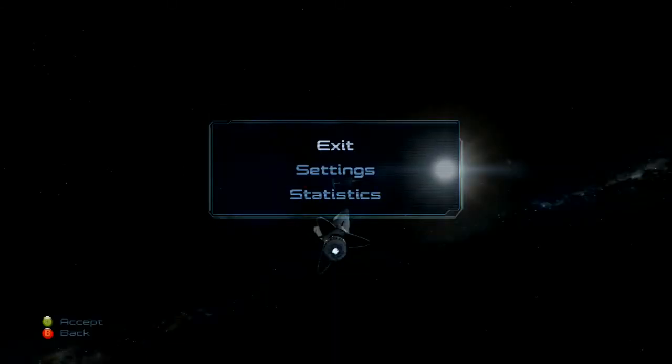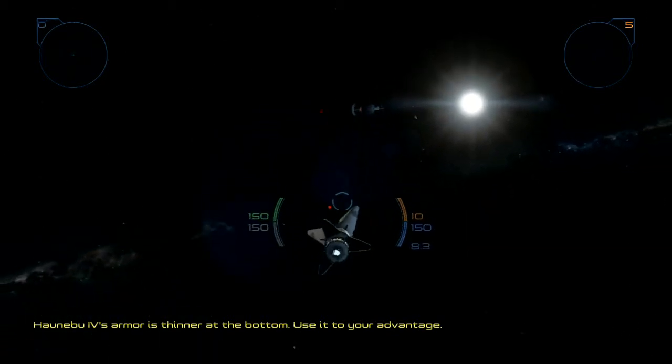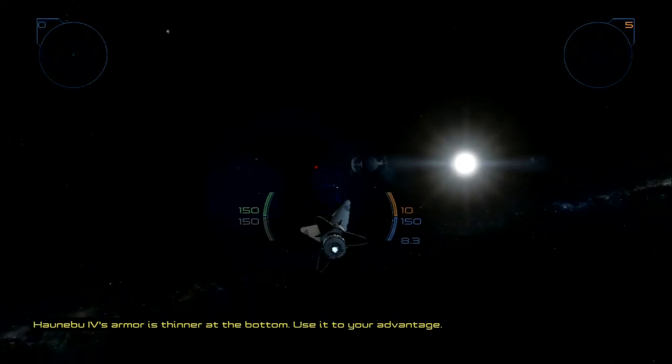Now I'll just take you through to show you it in the works. You can see that little orange bar where it has 10 — that's your ammo, and as you can see it's not going down.